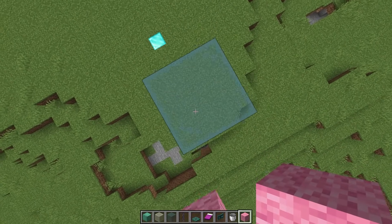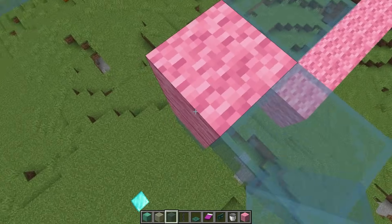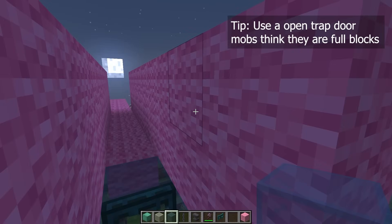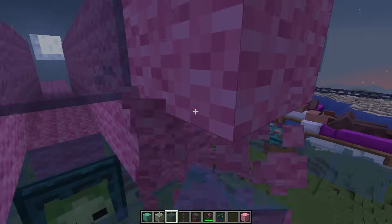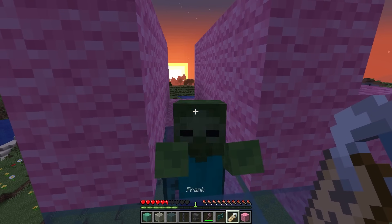Next, we can get our zombies. Just build a total of 2 temporary blocks up and 4 blocks all around that top block. Remove the temporary blocks and lure your zombie in. Once in place, cap them off with a 1-block air cap above their heads and make sure to name-tag them so that they don't despawn. Now just repeat this for the other side.